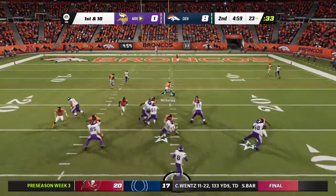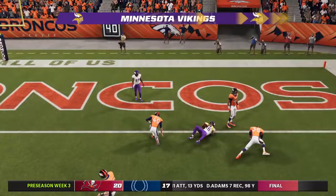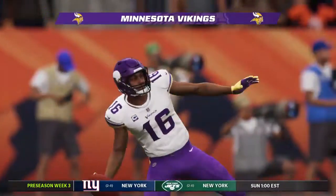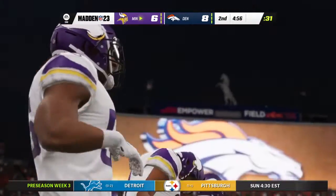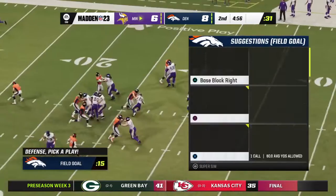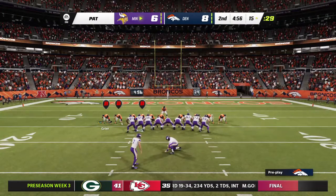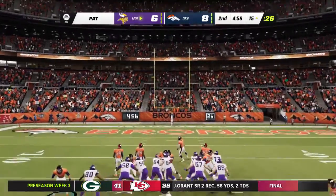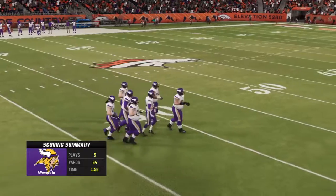Play action now — Cousins — and the Vikings have cut the lead back down to two. When we draw up defenses on the board we do account for every receiver, but on that particular play somehow he was wide open — became an easy touchdown pass. The extra point splits the uprights and this is now a one-point game.